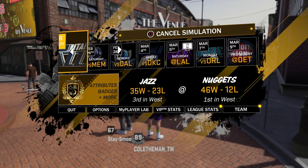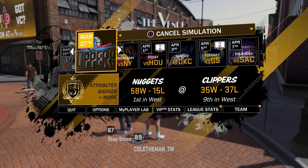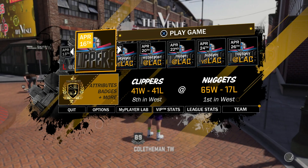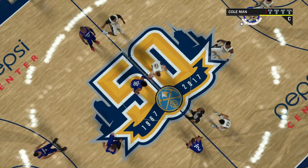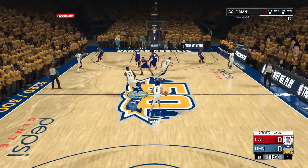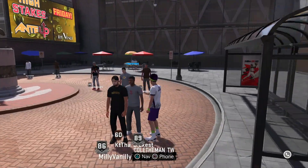Alright, so next what you're going to want to do is pretty much sim through the end of the regular season. Just sim all the way through, and you're going to want to go into your first playoff game. As you guys can see, I'm just going into my first playoff game — I won the MVP. Now as you guys can see, I'm in my first playoff game, and what you're going to want to do as soon as the ball is tipped off and you have the ball, click pause and sim to end with no VC. Just quit out — that's all you're going to want to do.